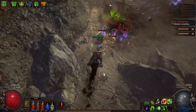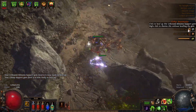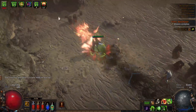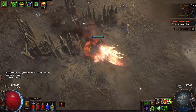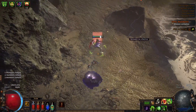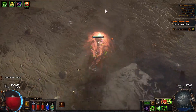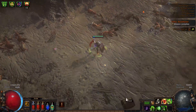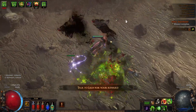I mainly bought gear with life and resistances on it. Now let's find the rest — two more. It's always the stragglers.